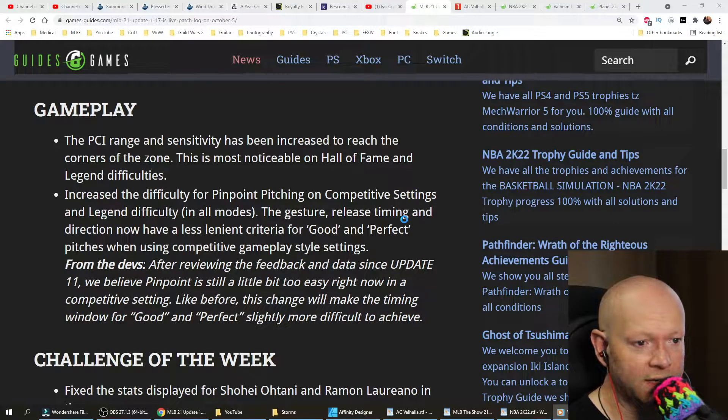Gameplay. The PCI range and sensitivity has been increased to reach the corners of the zone. This is the most noticeable on Hall of Fame and Legend difficulties.